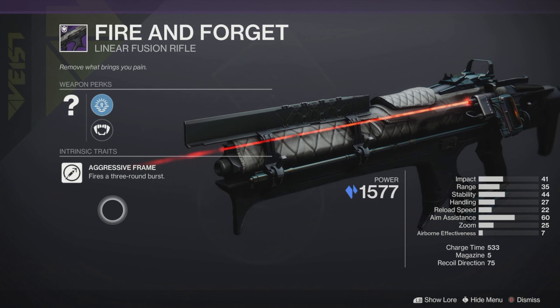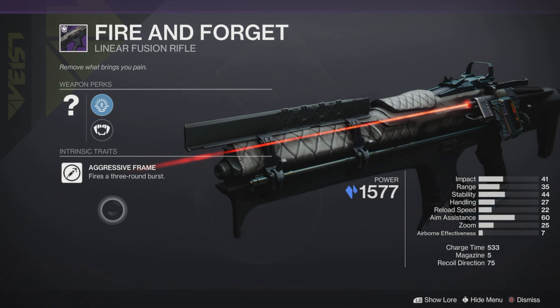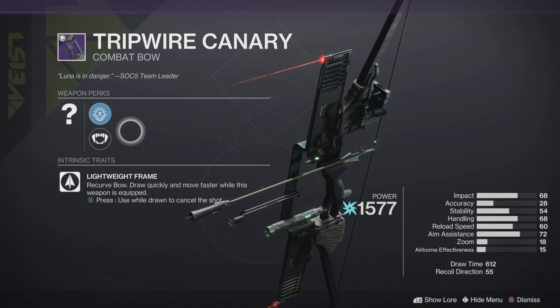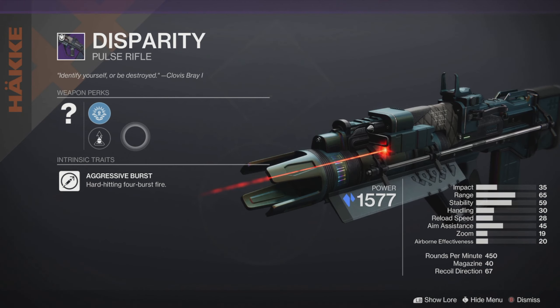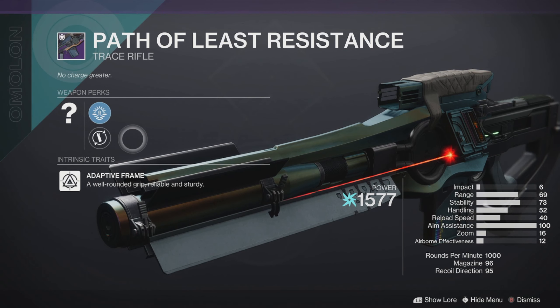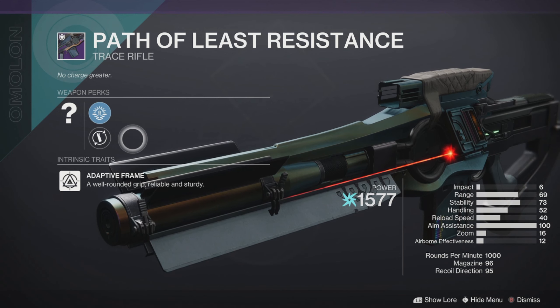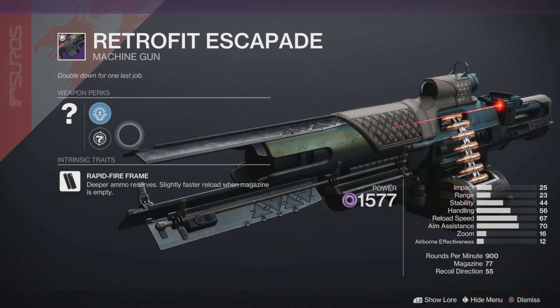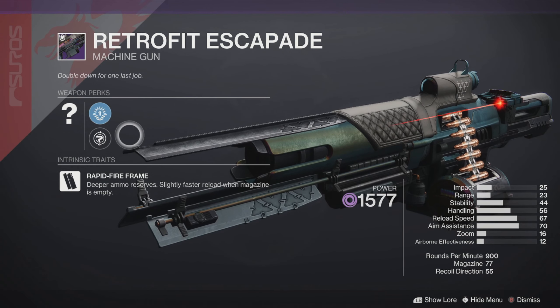Next let's cover the seasonal weapons — we got 6 new ones. First up we have the Fire and Forget linear fusion rifle. Next is the Tripwire Cannery lightweight frame combat bow. Then we have the Disparity aggressive burst pulse rifle. Moving on we have the Path of Least Resistance adaptive frame trace rifle, which looks super sexy. We also got another aggressive glaive called the Judgment of Kelgaroth, and a brand new rapid fire machine gun called the Retrofit Escapade.